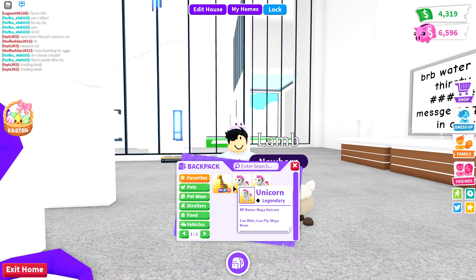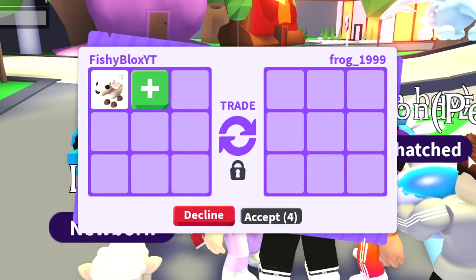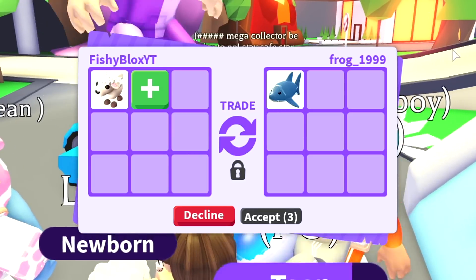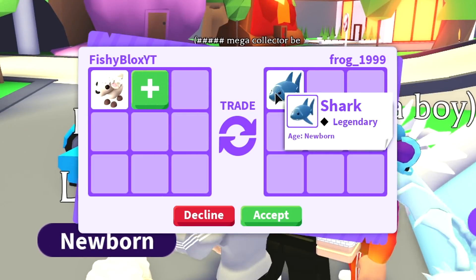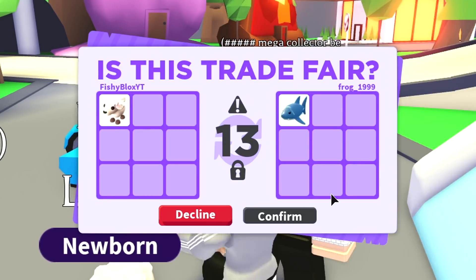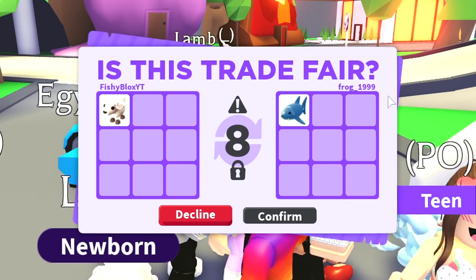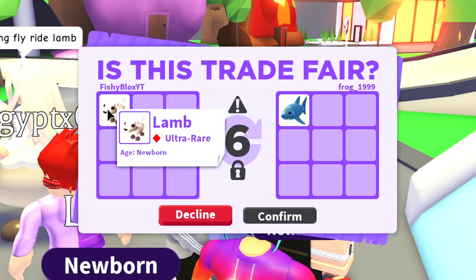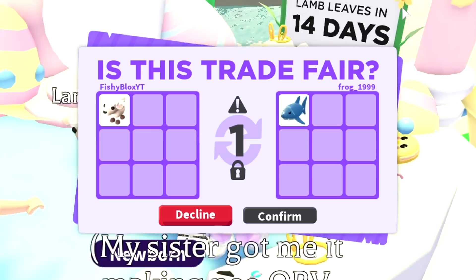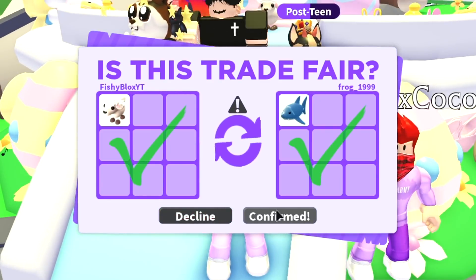We have Frog1999 — let's see what they have to offer for the lamp pet. They put a shark, which is not bad. I traded for an octopus so I guess I should probably take a shark as well. I am going to be doing every single trade I get just to see the best offers. The lamp is only in game for 14 days so it's going to be really rare, but in the meantime I'll get legendary pets.